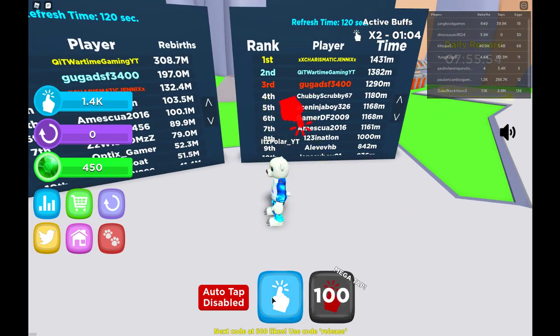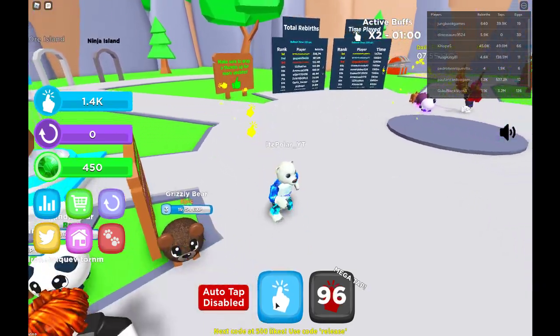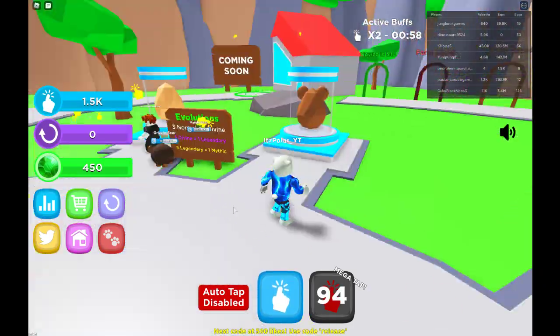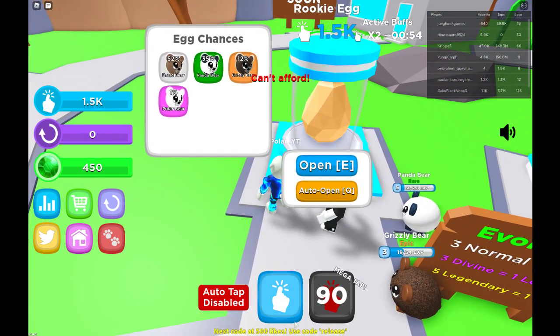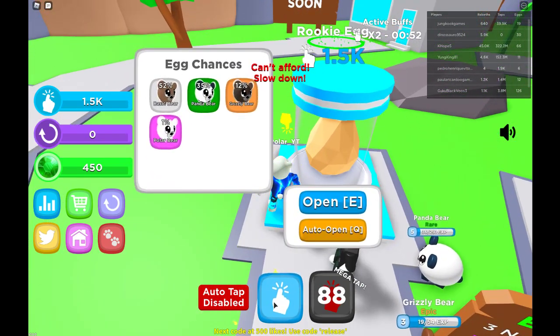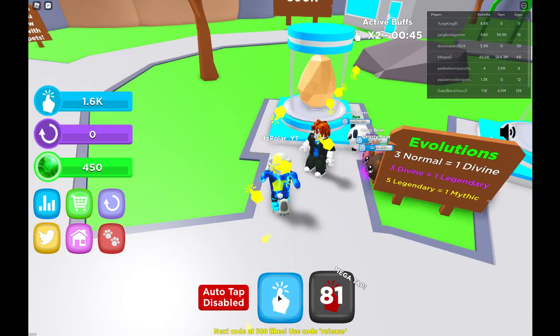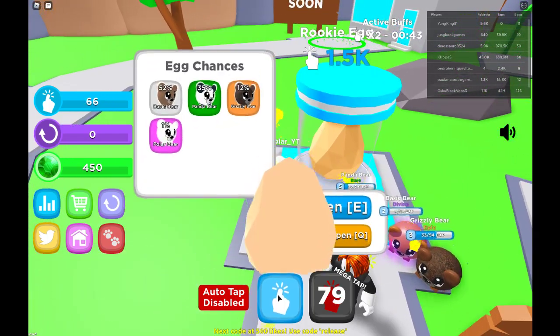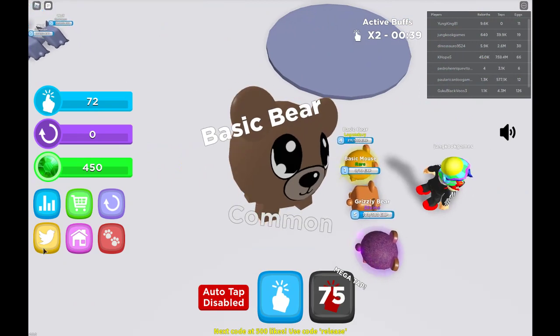Here is another mega tap. Hopefully that gave us something. Now we have enough guys to buy this egg, which will hopefully help us. It says we can't afford it but we obviously can. There we go, finally. Kind of a weird egg hatching GUI — it goes crazy, just like Magnet Simulator guys.